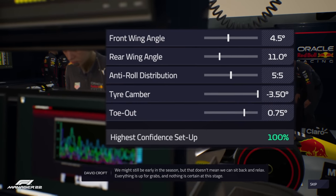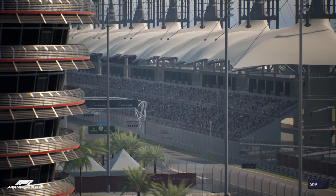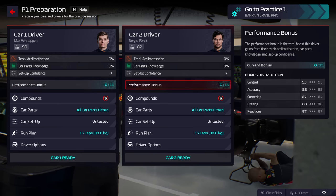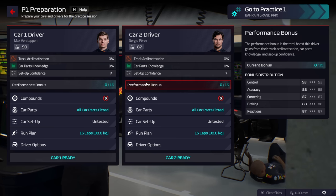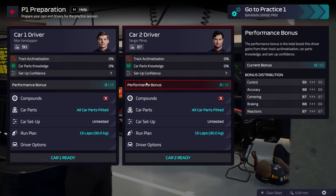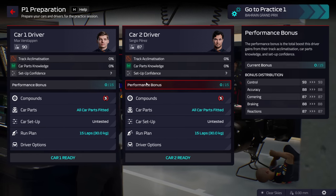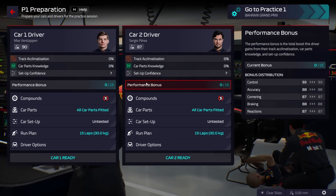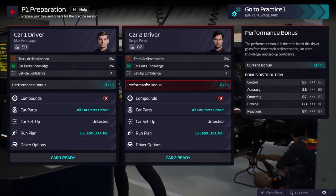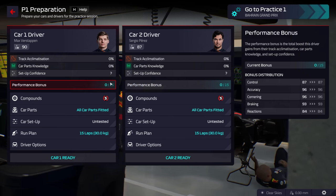It starts with Free Practice 1, so let the weekend begin. Here we are at the beginning of the weekend and you can see our performance bonus is zero out of 15. This isn't cash bonus for your drivers — you want to maximize this because there are 15 driver points available. If you look on the right-hand side, that bonus distribution — if we can get it up to 15 it's going to allocate those points to the driver's ability. Your drivers will drive better with a better setup; that's the critical part.